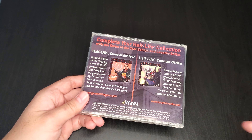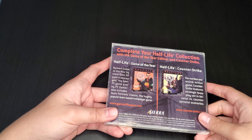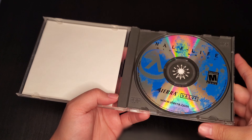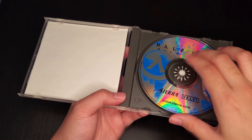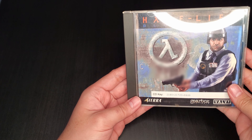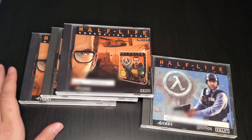As you can see, there are actually the big-box collections advertised at the back — Half-Life Game of the Year Edition and Half-Life Counter-Strike. Let's take a look at the disc. Oh cool, it's actually a nice-looking disc, not as rusty as I thought it would be compared to Team Fortress Classic. Good colored disc. Rated M for Mature. So that's Half-Life: Blue Shift.